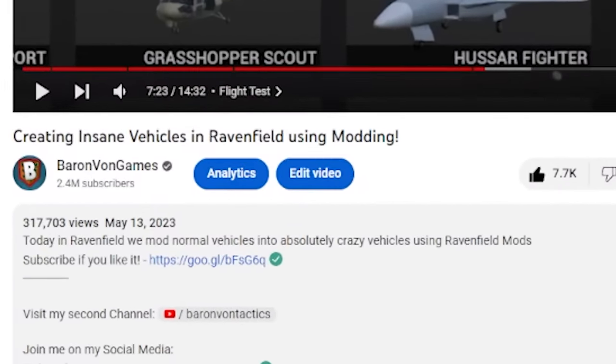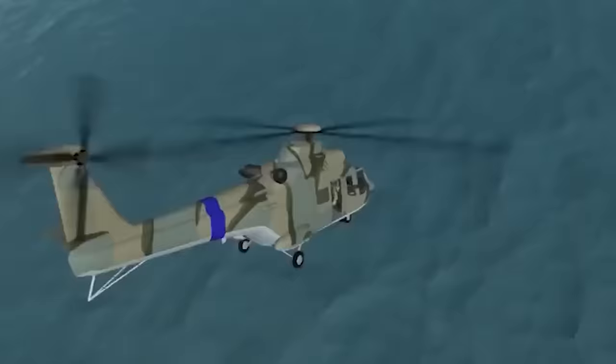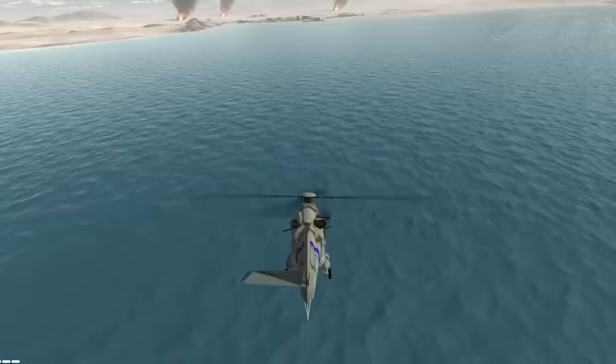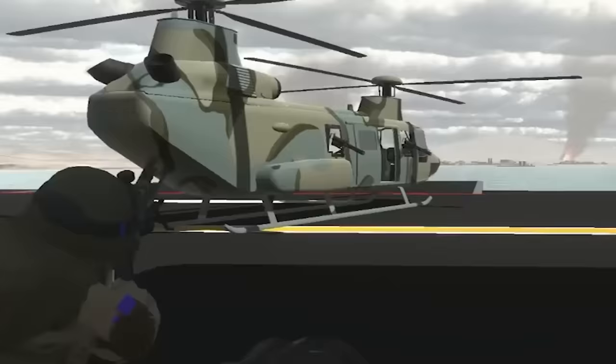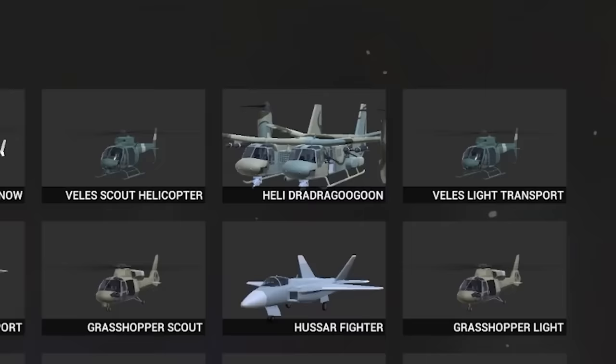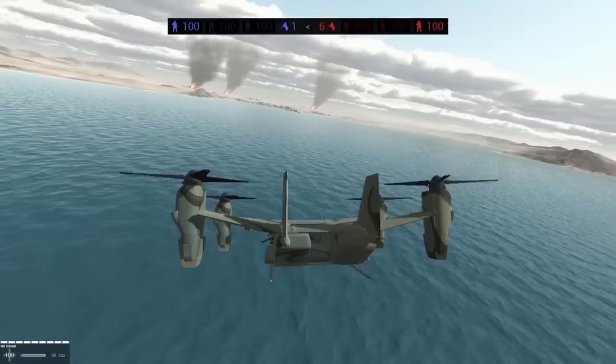A little over a month ago, we started the modding challenge, and we started with a helicopter. We took a pretty simple, normal-looking transport military helicopter, and then we modified it — not once, but twice — and we ended up making just an absolute monstrosity of an aircraft. It was silly, it was stupid, it was incredibly fun, and it's available on the workshop.